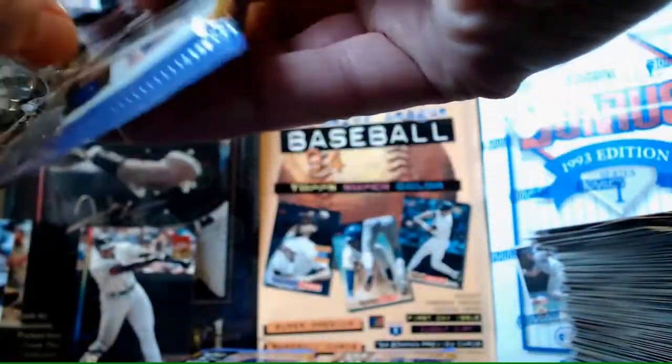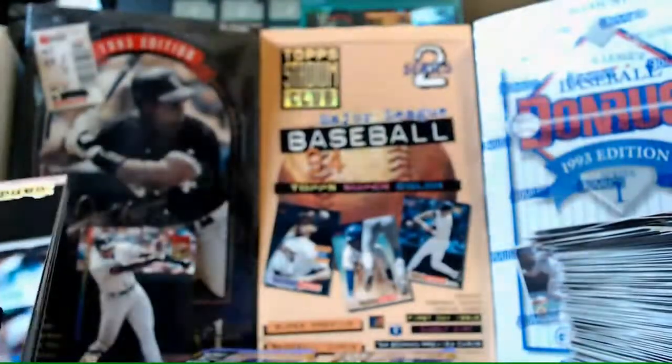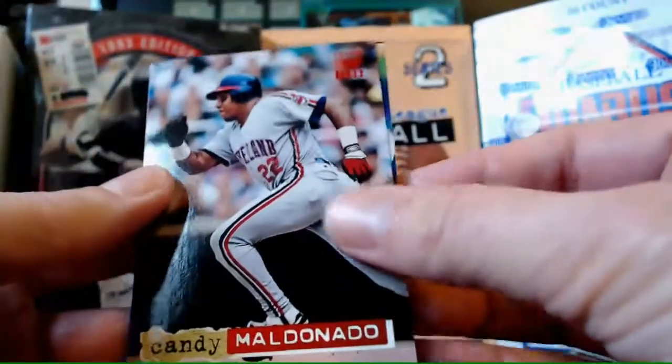Wrapping it up here, like five or six packs to go. We're all hanging in there waiting for our First Day Issue, which I hope will be somebody good. It's like the 1994 autograph - it's the one per box we're all looking for, except it's not an autograph, it's an insert card.